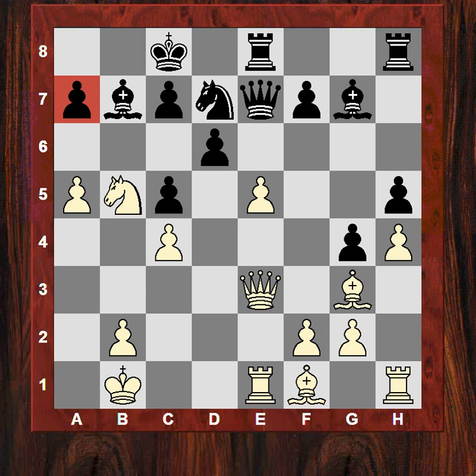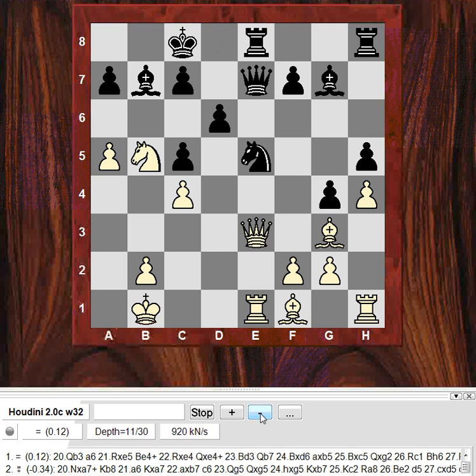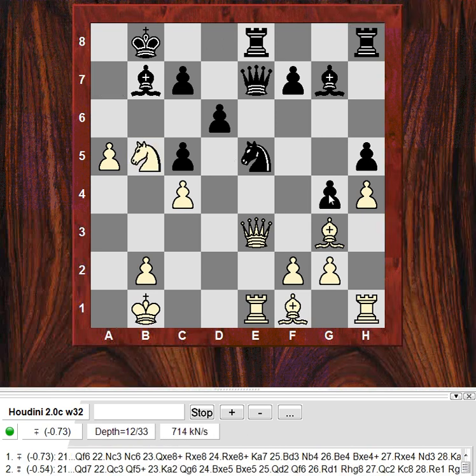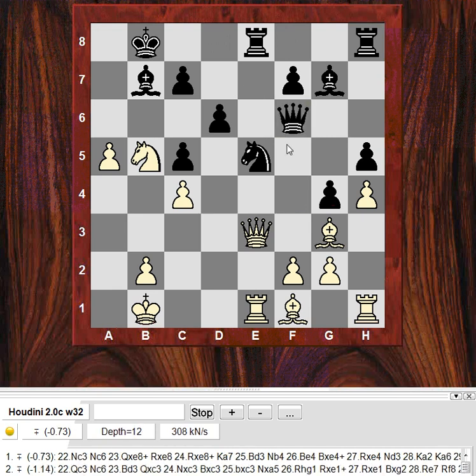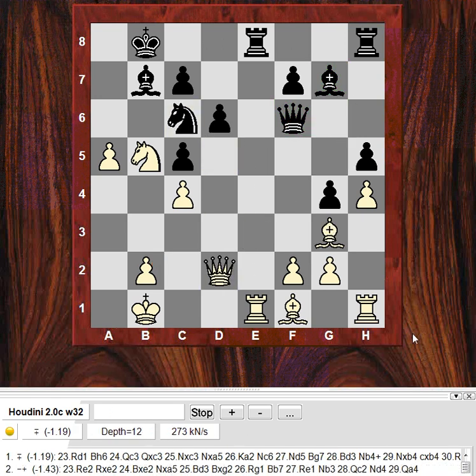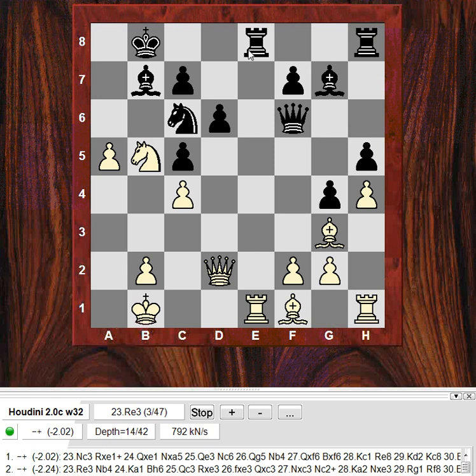After Nxe5, technically White has the option of Nga7 here, but it might not be as strong as the game continuation. The game continuation was actually Qb3. Let's check — Nga7 might actually be losing. After the immediate Nxe7, it seems better for Black. Qf6 looks like a dangerous battery on b2, say Qd2, then Nc6, and Black is looking a lot better according to an engine. It shows the dangers of winning that e5 pawn — this battery, this diagonal — Black's position is quite beautiful in fact.